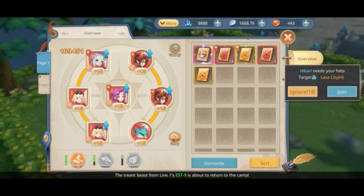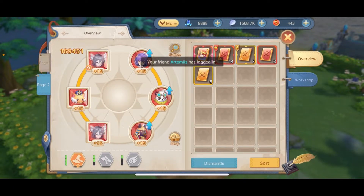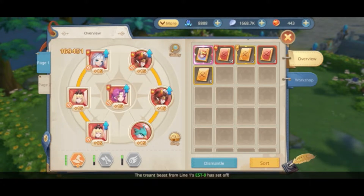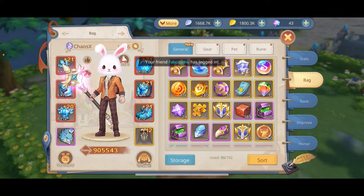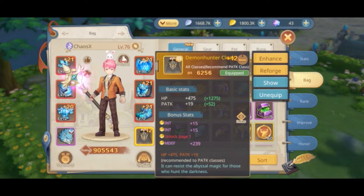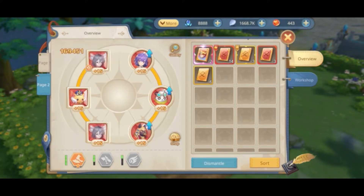As our character levels up we will be able to open two pages for our runes. Initially there are six slots in each page. Later on we can unlock an extra space for a seventh rune that goes in the middle, but we need to complete certain enhance requirements for the cloak. For instance, we need to have plus nine cloak in order to open the extra slot in page one. This can be done with the demon hunter cloak which is the one I have. For the extra rune on the second page you will need to have a red cloak, which I don't, and as you can see I don't have the rune space available.